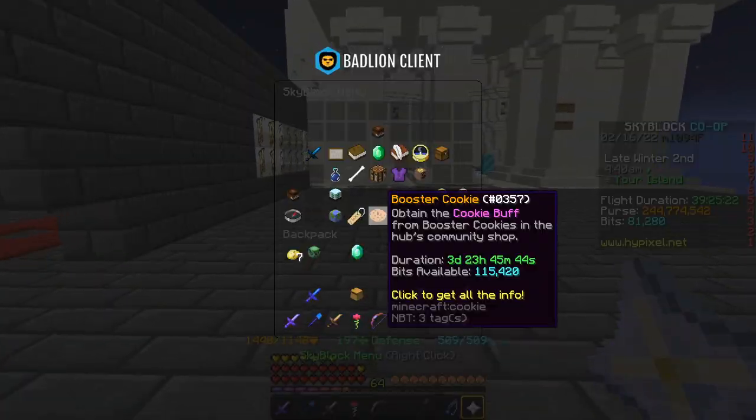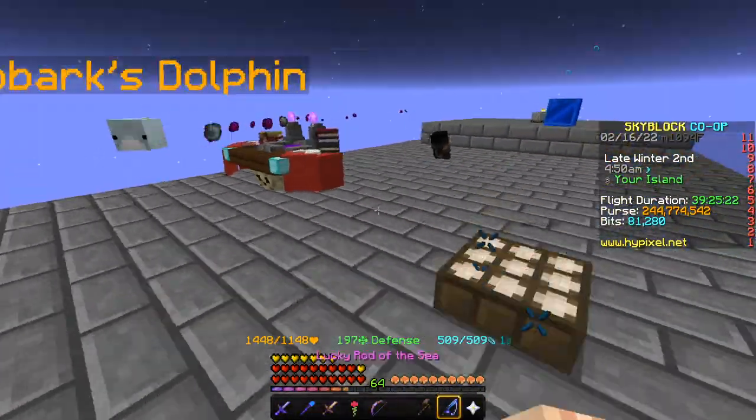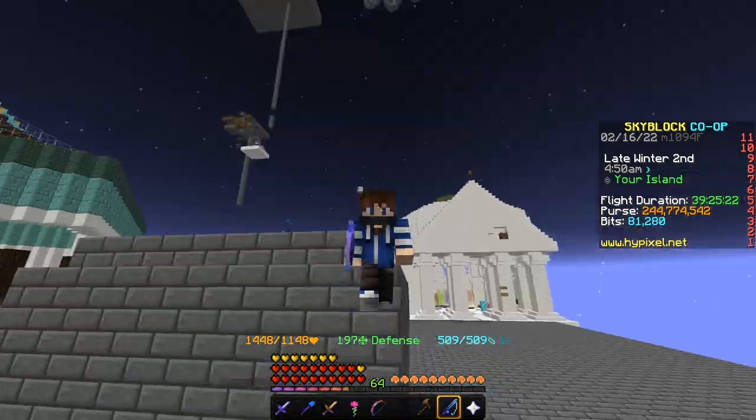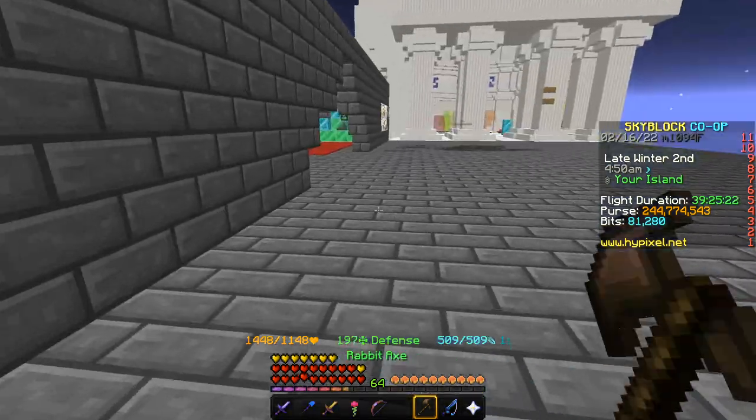You're going to need at least fishing level 15 with some items. I don't care what items you have, but you're going to need the fishing rod, obviously, armor, a pet, and you're going to need another very unique item. That item is going to be the rabbit axe.